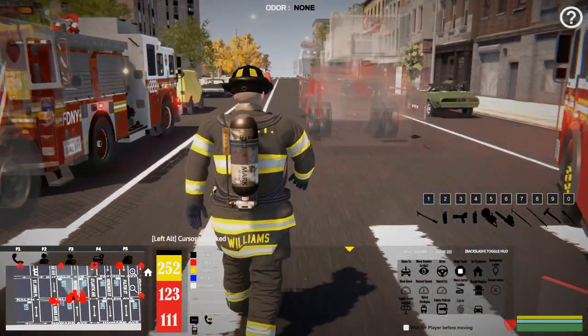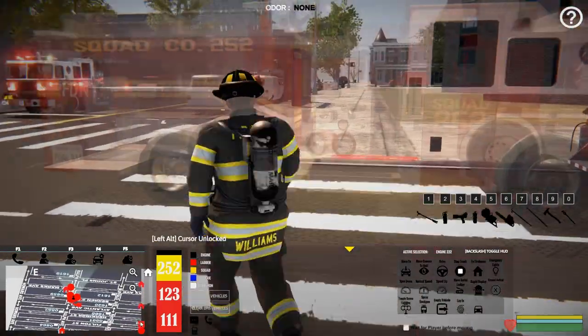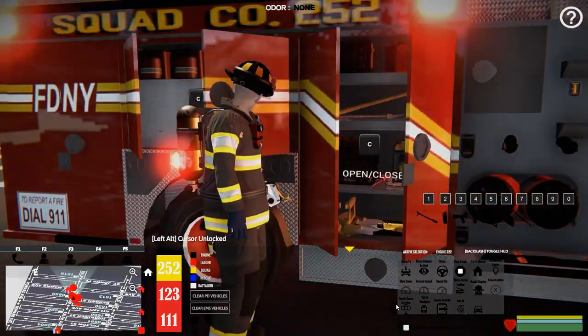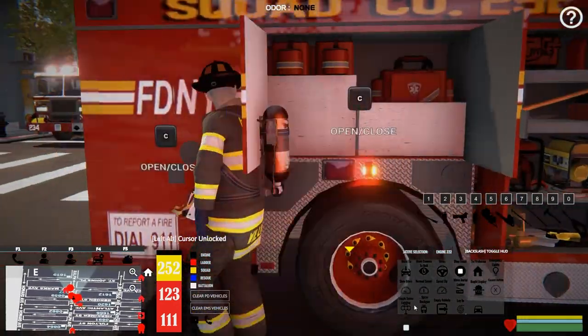It's chaos. Who is this? This is 222. They're not going to help us. We need either — there's the squad. We'll grab a saw off of him. I know he's got a saw in here somewhere.